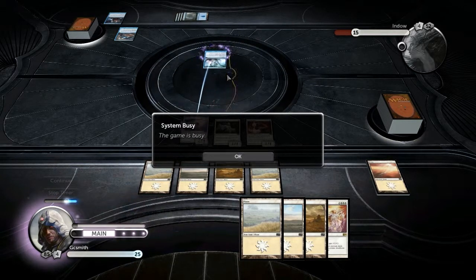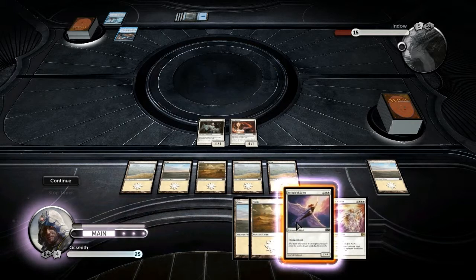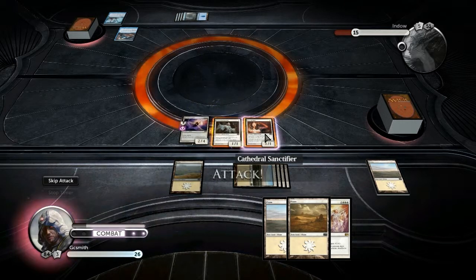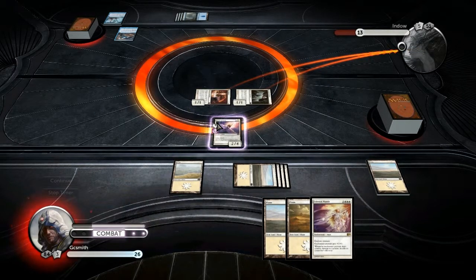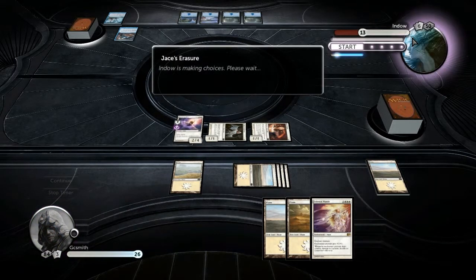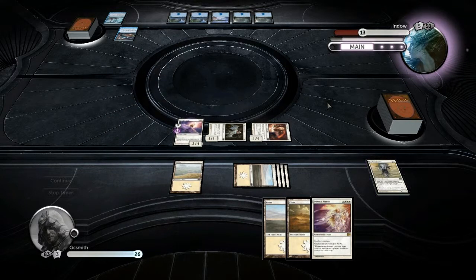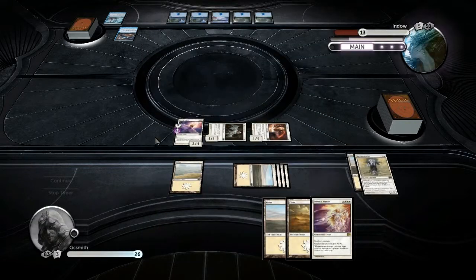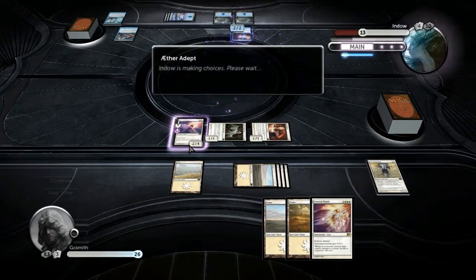He put a card back into my hand and makes me draw a card, giving it summoning sickness again. This card is insanely powerful in my deck, especially when attached to a flyer. I'm at 26 health, he's at 13 — I'm doing well. He made me discard. He has a card that lets him search his library for a Plains card and put it onto the battlefield tapped. My deck's at 83 cards, his is at 50; at this rate he's going to run out before me.